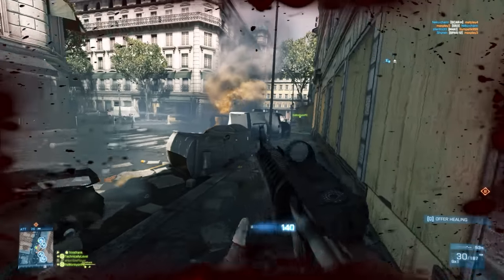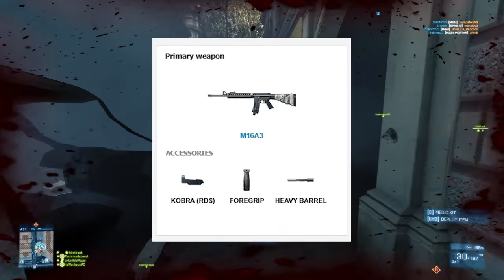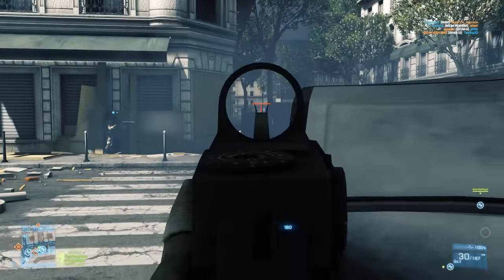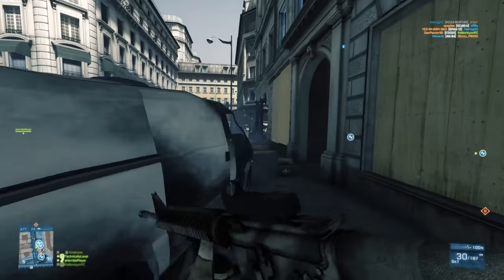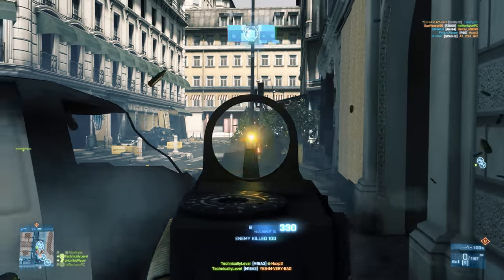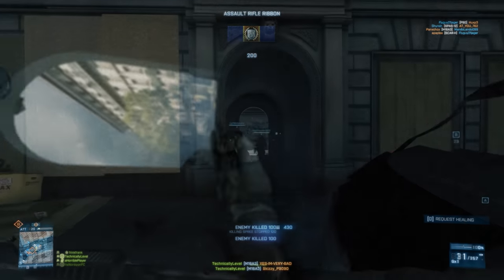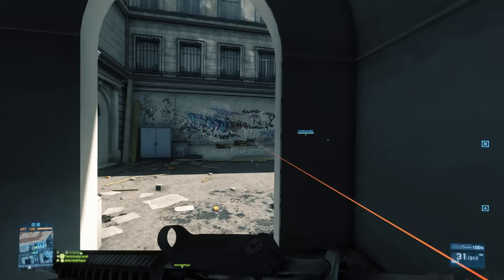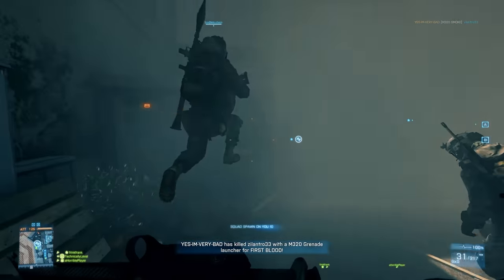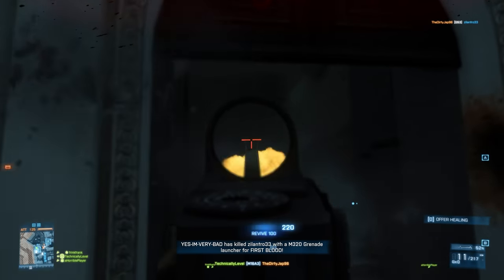When it comes to weapon attachments, this is an area that DICE just took a one-size-fits-all approach. The Red Dot, Heavy Barrel, and Foregrip are pretty much the only attachments worth using on the majority of weapons. If you need a little more zoom, the holographic sight adds a 1.5x magnification. Beyond that level of zoom, most weapons are going to get real hard to use, so I don't recommend going beyond that. The Heavy Barrel gives you better ADS accuracy, reduced bullet drop, and increases your damage over range. Combined with the Foregrip, it makes a deadly attachment combo that gives you a significant advantage.